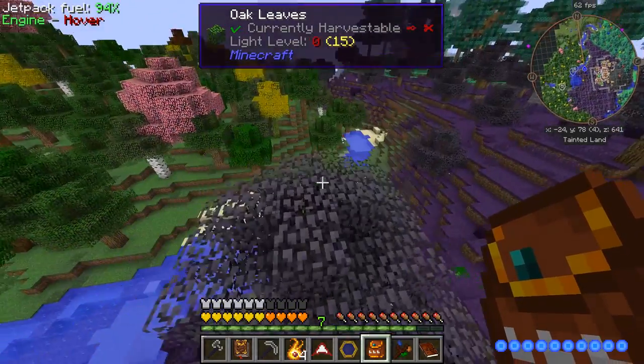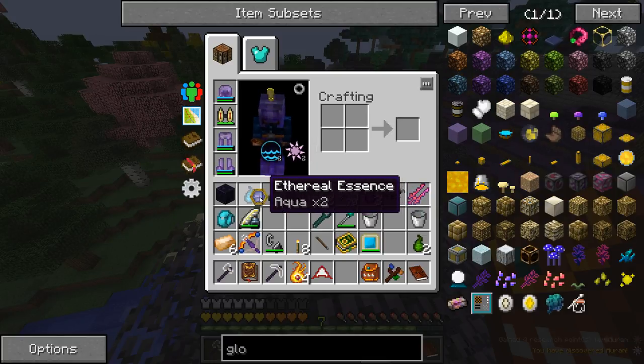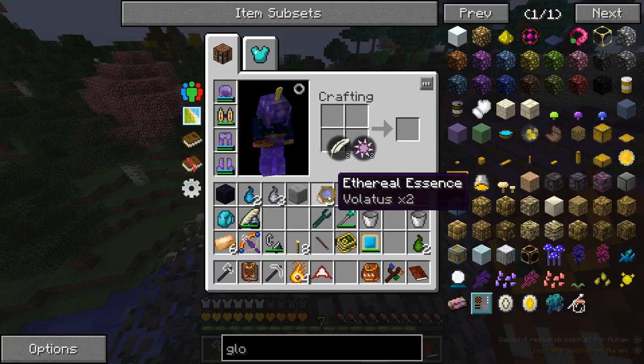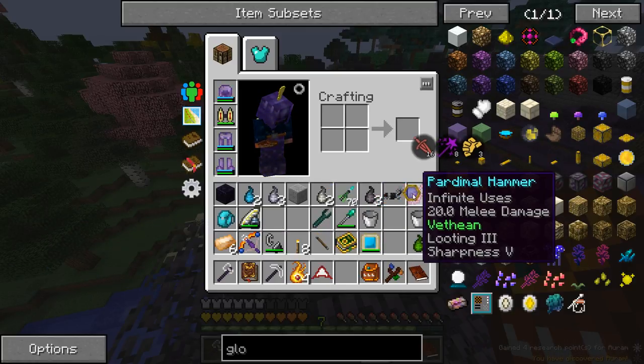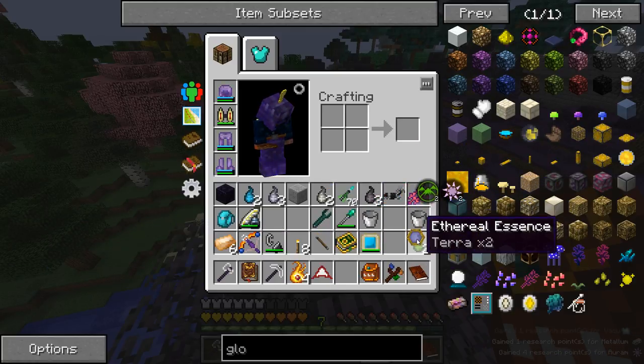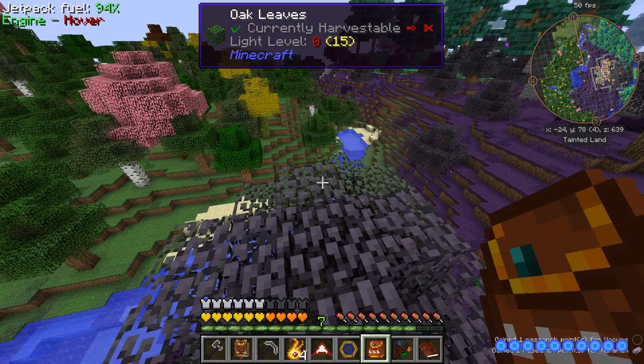We can take our scanner and just hold it over the item and it'll actually scan it. You don't have to hold any buttons - it'll just automatically try to scan whatever items are in our inventory. Pretty easy there.